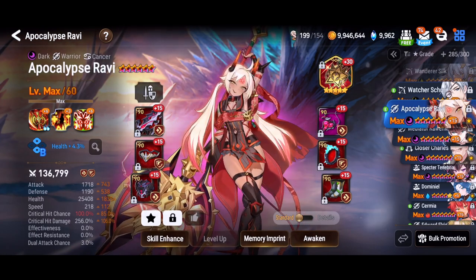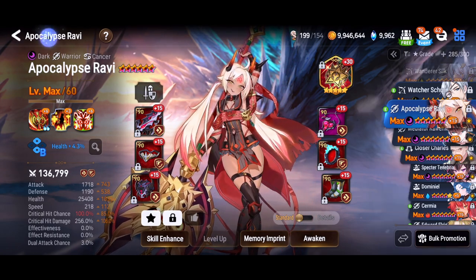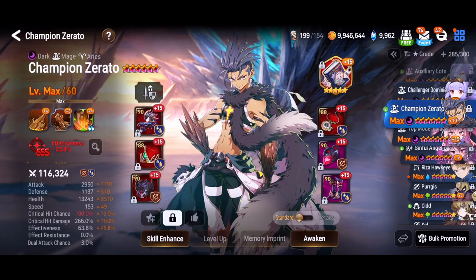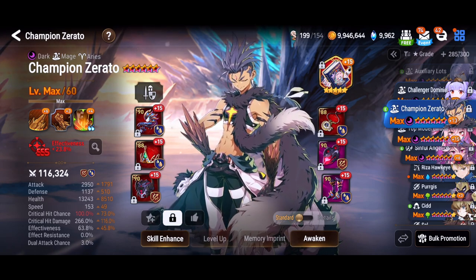This is the team I decided to use because I think they're relatively common units for people to have. I know Apocalypse Ravi's an ML5 but with the selector that's out most everyone's probably going to have her if they don't already. Champion Zerato self heals and does good damage so he is a really good addition for this team.